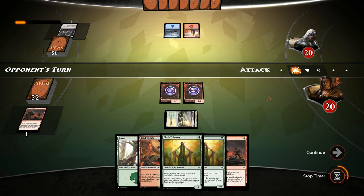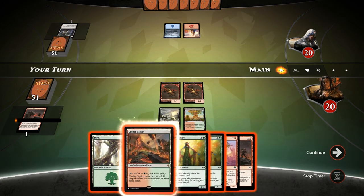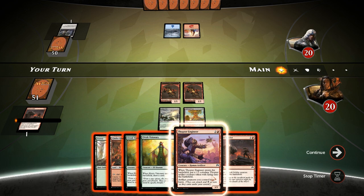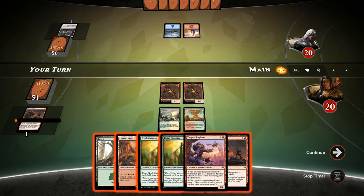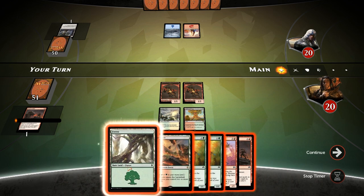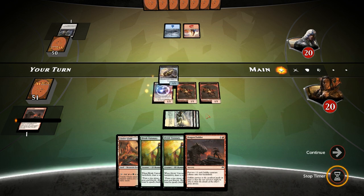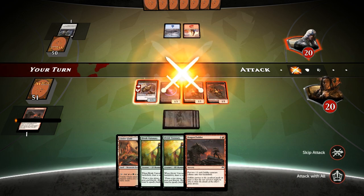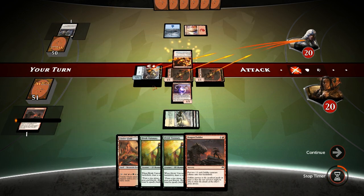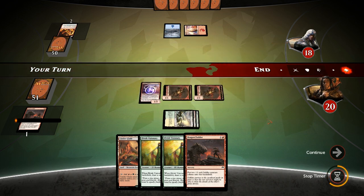So blue-red, and we get two goblin tokens, hoping our opponent doesn't have any sweepers. Blue-red — opponent could have a Twinbolt here to kill both tokens. We drew a Thopter Engineer; if we play the Forest we can play the Engineer and attack for three essentially, but that means next turn we probably won't have access to four mana. Let's try it — play Engineer. Our opponent has a Fiery Impulse killing the Thopter token, but Fiery Impulse is not a great card against us because most of our cards make multiple tokens.